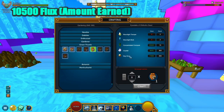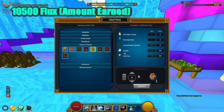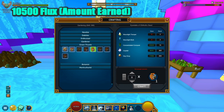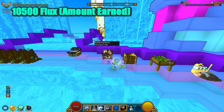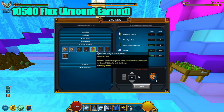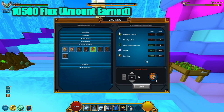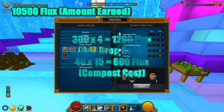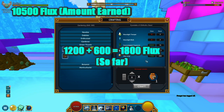We are going to skip the crystals for now because we don't know the exact value at this point — we will use crystals in the later calculations, so stay tuned. Moving on to the concentrated compost: it takes 15 concentrated compost to craft one Eye of Cubic Loose seed. Through calculations, the best way to obtain them is from the quality compost tab, and we've averaged them at 40 flux per concentrated compost — this will vary with RNG. So 40 multiplied by 15 gives 600 flux, added to the earlier 1,200 flux, putting us at a total of 1,800 flux so far.